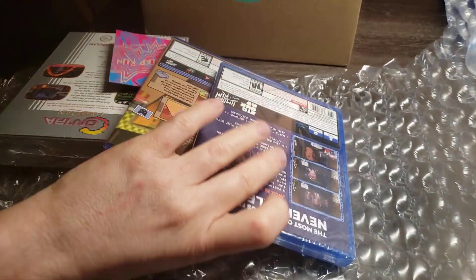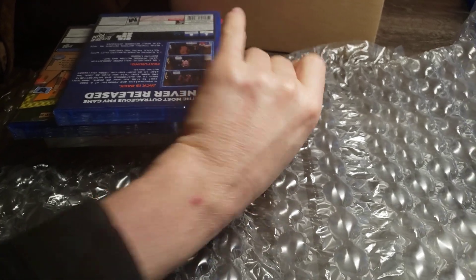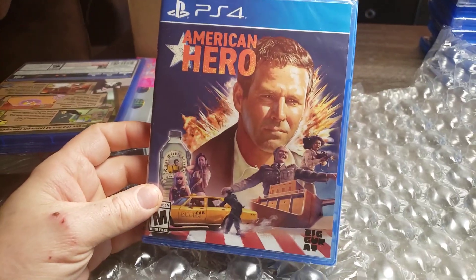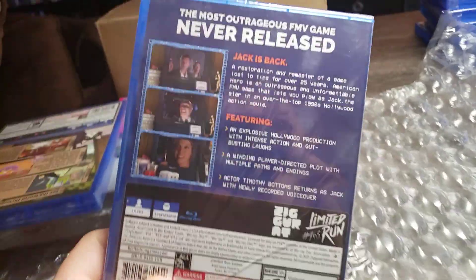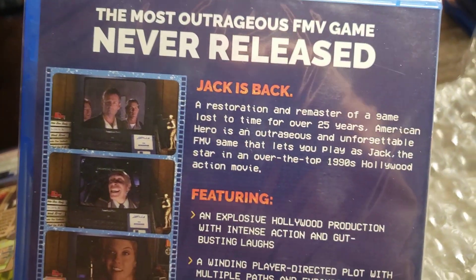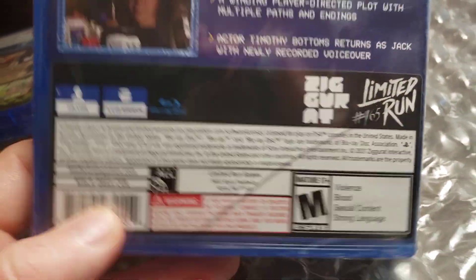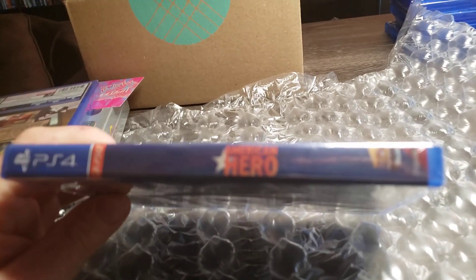So there are three games in this one. I ordered this on June 10th of last year and it just came on the 24th, I believe. There are the cards. First one is Yes, We're American Hero — that's the game. Don't know very much about it, but you can pause and read it. Number 465, and there's your spine.